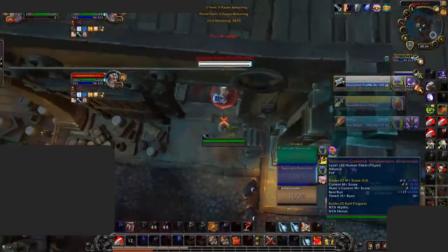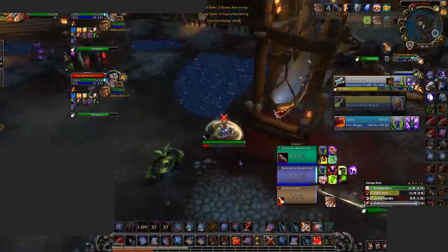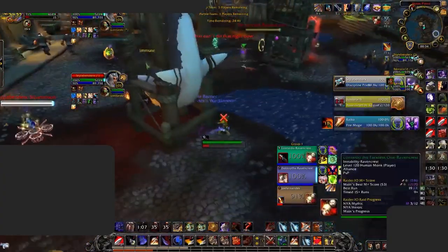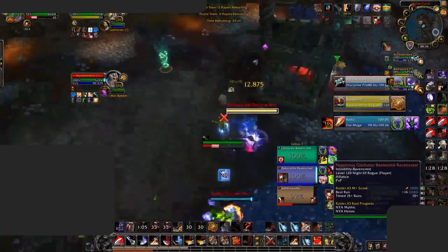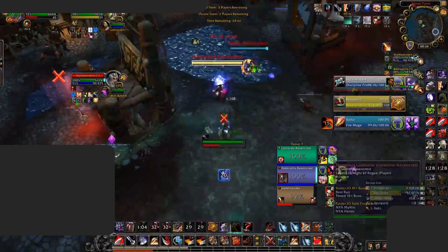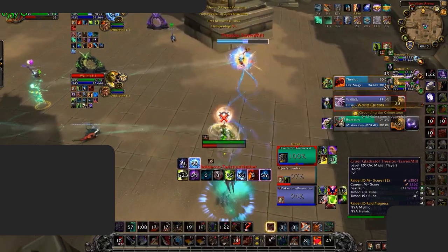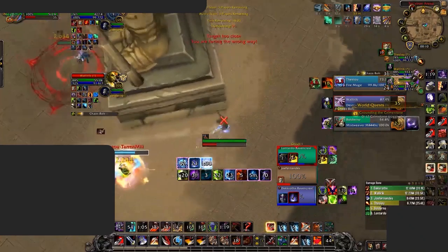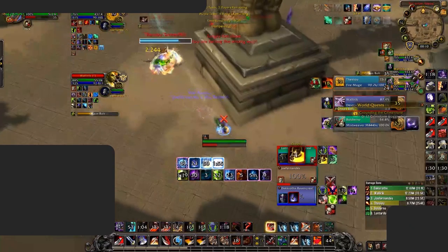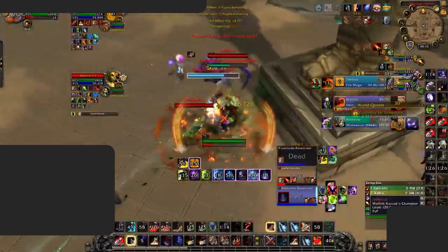Another example involves a Rogue Mage opener landing a sap. When an RMP lands this early, they want to make a heavy offensive setup to land kills or force big defensive cooldowns early on. A well-timed War Banner could mess up this opener, but the enemy rogue mage does a good job not committing their offensive setup during the War Banner, saving it for a later go when War Banner won't be a factor. You can also mind-game the War Banner by baiting it out too early or too late — simply crowd controlling before it lands can render it useless, allowing you to kill the banner or go through it if follow-up CC is not needed.